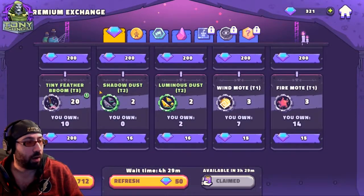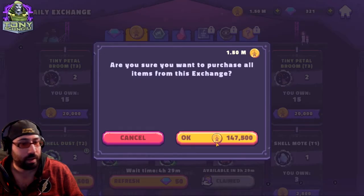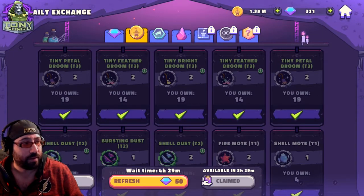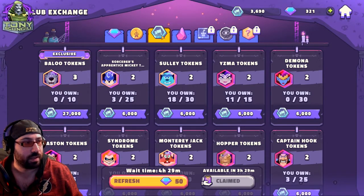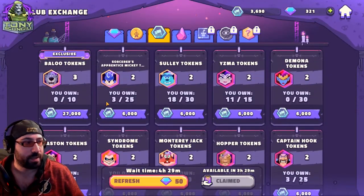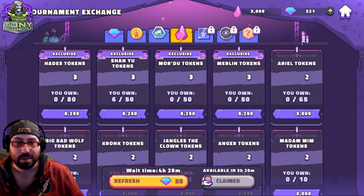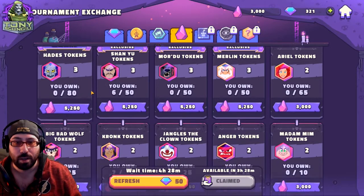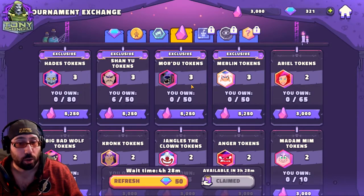In the gem store — much like in all games, don't spend gems on things here unless you want to. The gold store has a one-touch buy-everything button for VIP, which is really useful. There's the raid or alliance store where you get alliance currency just for being in a club — character shards and gear. The PvP or tournament store gives a daily payout, and I'm currently working on a character named Shan Yu.